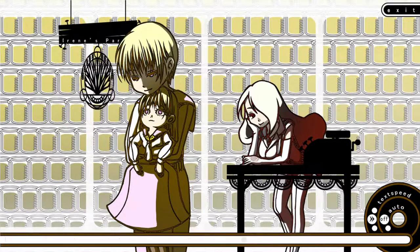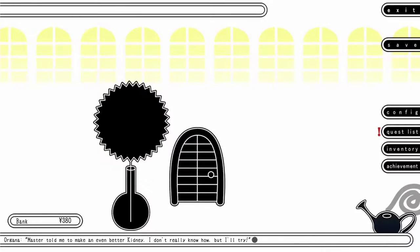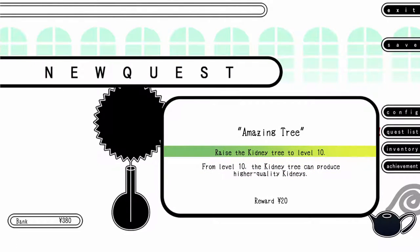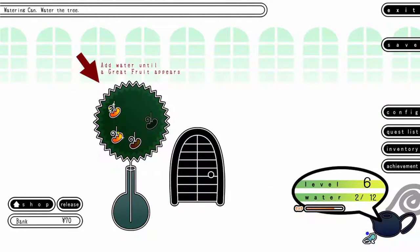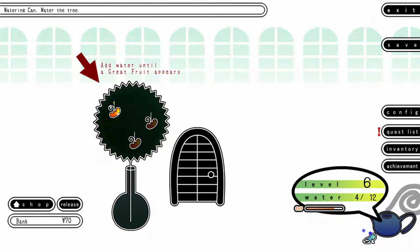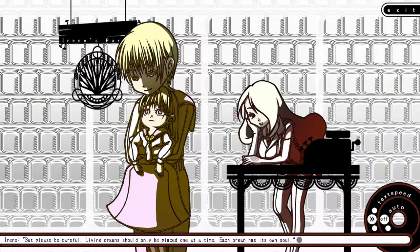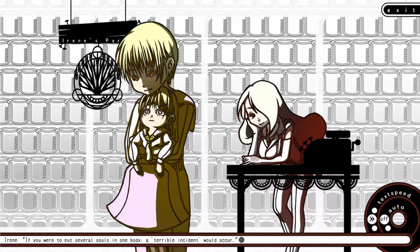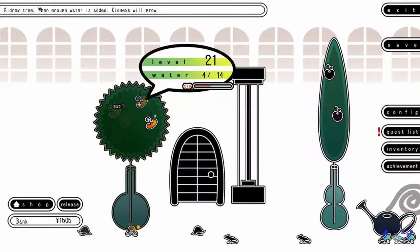This game is starting to get weird. Apparently these organs can bring things to life. Irene tells you to go make a great kidney for the customer. Once the kidney tree gets to a certain level, you can produce higher quality fruit. To make great organs, it will take longer to grow and more water. Higher level fruit grants more XP for the tree and can sell for more. When the boy returns, Irene tells him that the organs can bring things to life because each of them have a soul. If you were to put more than one organ into something, it would cause something terrible to happen. As you continue in the game, you'll have little quests you can complete.